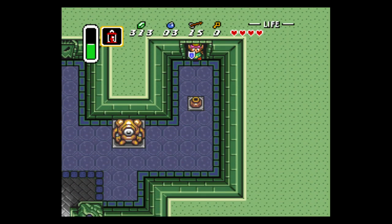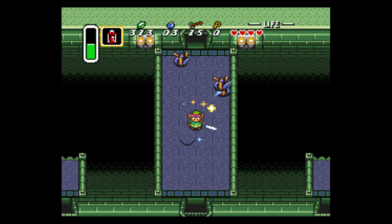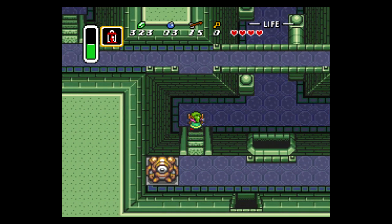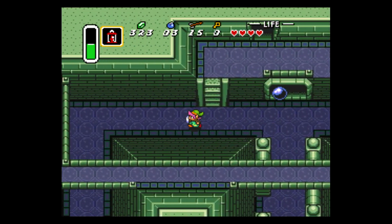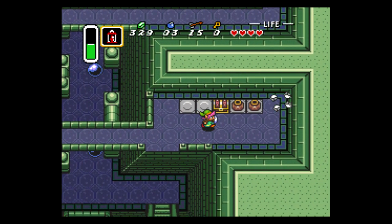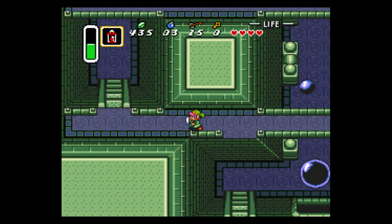We have two bottomless chasms on either side. Let's dispose of these wormy things. That was close — trying to not get hit by those giant balls. I like to smash the pots first before I get the rupees. There's a big ball there.